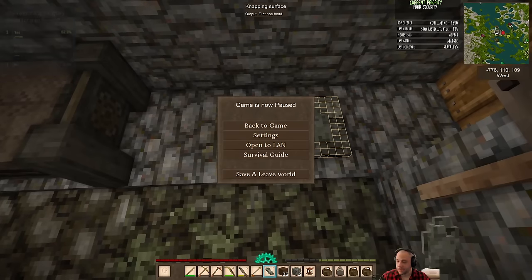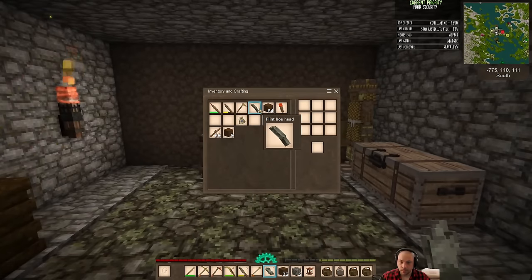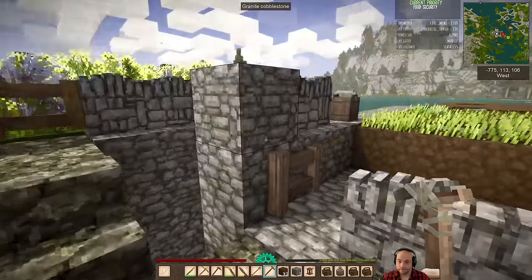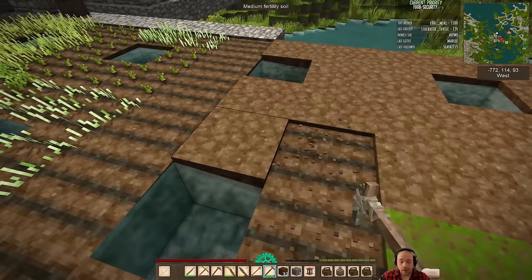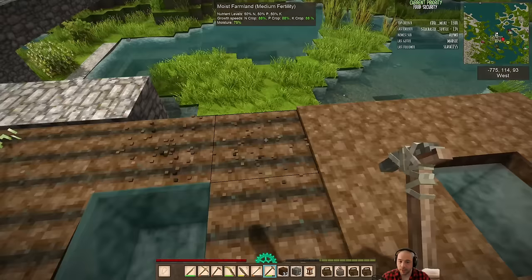It looks like we want to change flowers. Although I've said this before — one warning: when you're expanding your farm, make sure that you don't have grass growing near it. Because long grass will spawn bunnies, and bunnies will eat your crops.